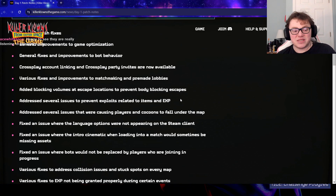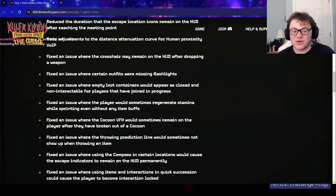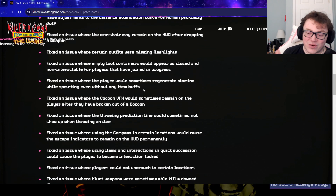They fixed a lot of animation bugs where you get stuck and stuff. However, they also fixed a bug where when a clown is down, you were able to kill them with a blunt weapon. Apparently you're not supposed to be able to kill a clown with a blunt weapon when they're down — it has to be a sharp weapon or a gun.